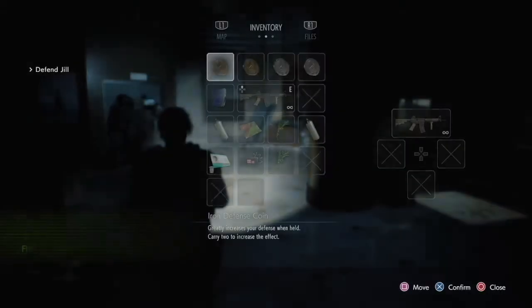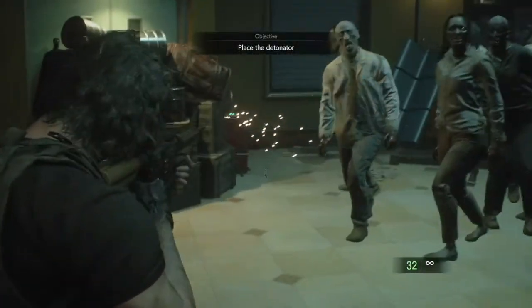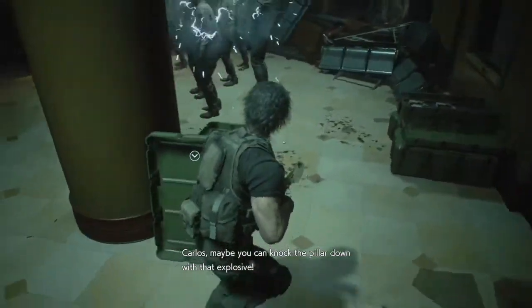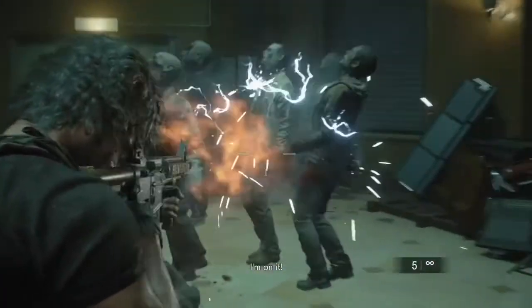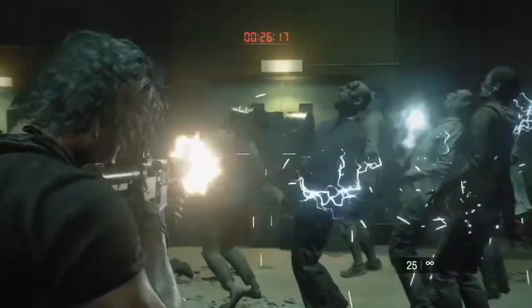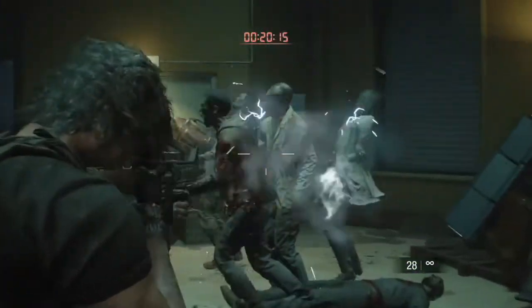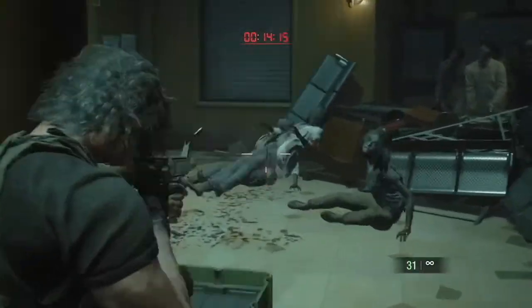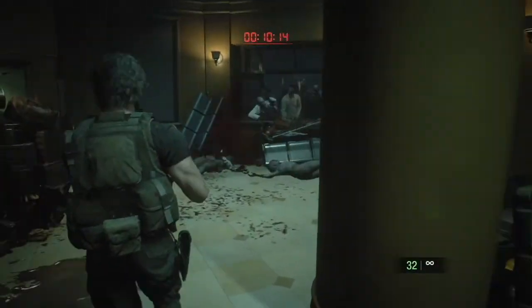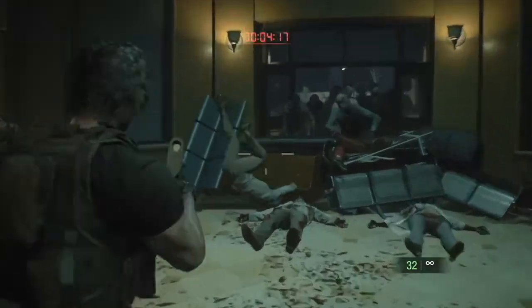Then it's just a matter of waiting for those shutters to close. More zombies walk in — shoot the generator and they all go into a shocking state, kind of dancing. As they're idle, tag them and get them all. Wait for the timer to run out, then go to the door and kill the guys trying to crawl in. Shouldn't take long from here.